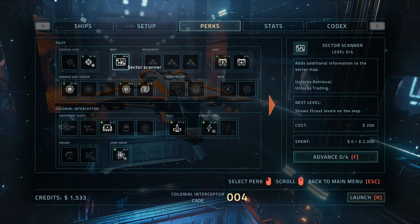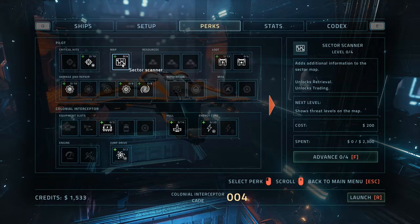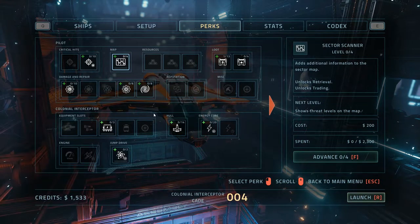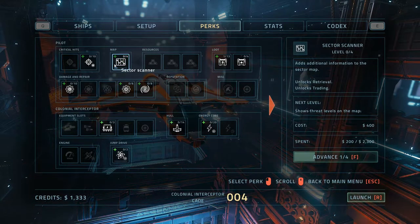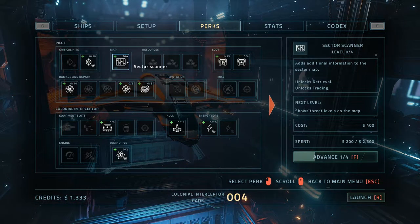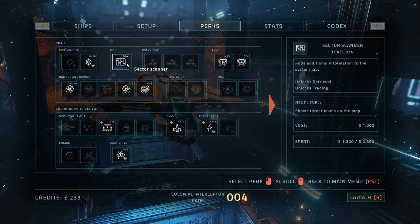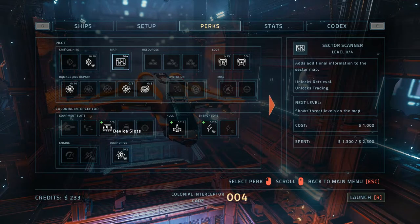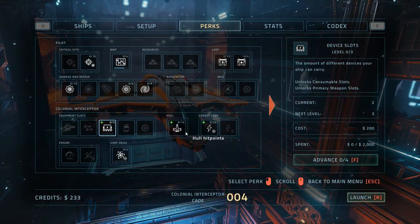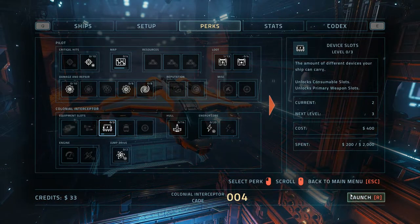Let's try and do something that's going to be useful. Sector scanner - this unlocks trading. That sounds pretty interesting, let's get that. We need to get level 4 in this - it's 0 to 4. Are we going to be able to afford this? No, can't afford it. Device slots - devices are like consumables, I believe. So we're going to get an upgrade in that and then we're going to launch.